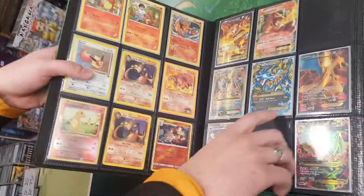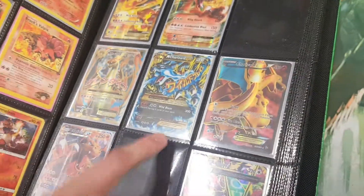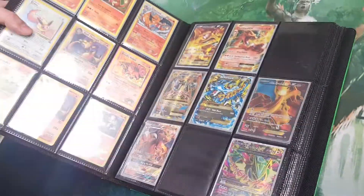That's the only pack of Flashfire I've ever opened, and I pulled that. It was in the Metagross EX collection box. I bought it on eBay for only 70 quid — it was still sealed and three years old at that point — and that bad boy was inside. Just goes to show you that sometimes you've got to put your heart in the cards.